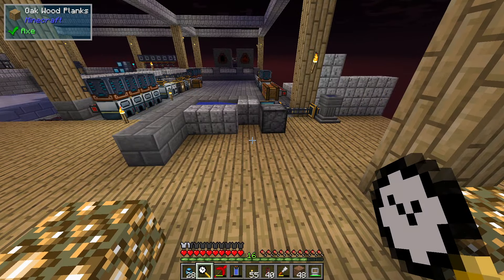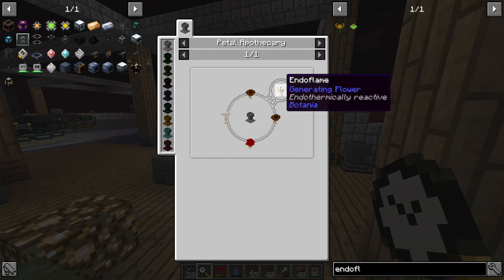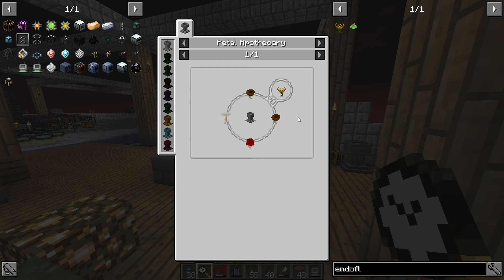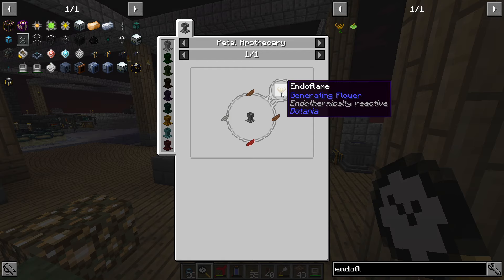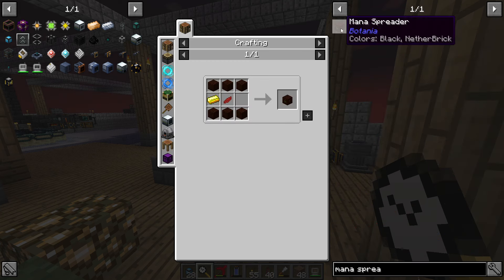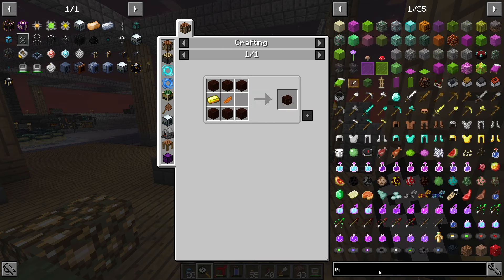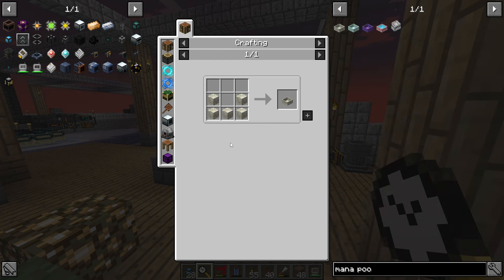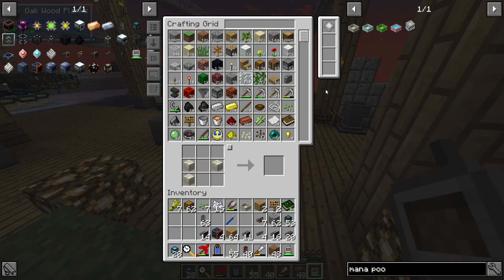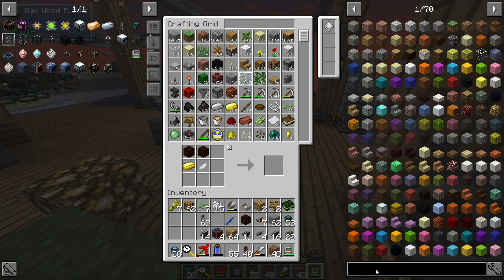As far as Botania goes, the next progress looks like getting the endo flames. Endo flames generate mana from fuel, so we can feed it charcoal, charcoal blocks, wood blocks, etc., and they will consume it and put their power into a mana spreader. The mana spreader can shoot mana into a mana pool, so we'll need to make one of each of those to start with - a mana pool, a mana spreader, and then a bunch of endo flames.